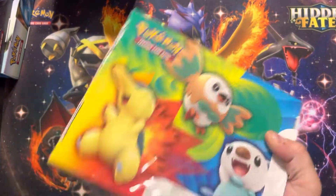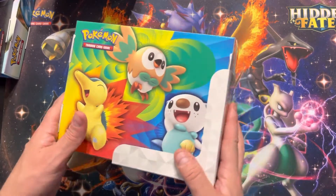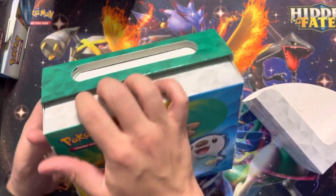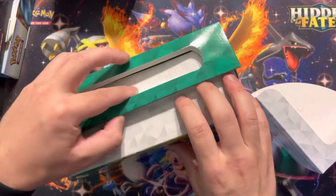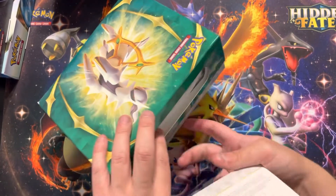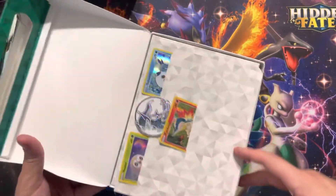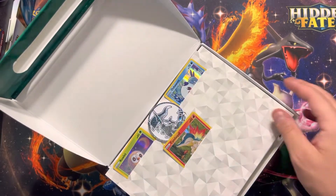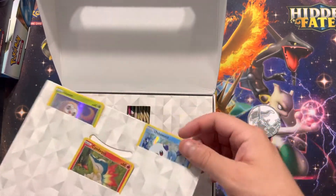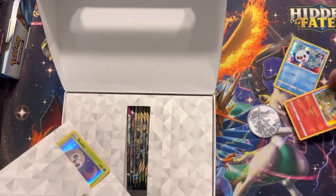Did you like the final Hisuian design? That's the new region. They made the lunchboxes into just paper lunchboxes, which is a little better — maybe some kids like to use them. They really snug these babies in, but they are hollow, so you'll want to put them into a penny sleeve.